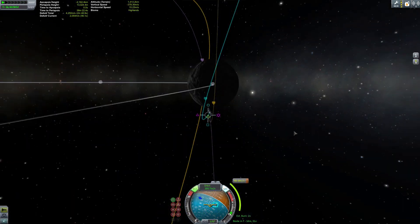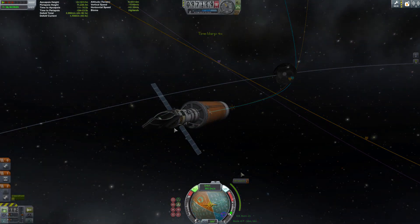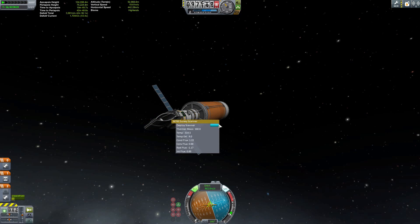What you do here is you go to the moon, as I am, and then you get yourself a polar orbit that I believe is above 60 kilometers. I think that's accurate — it should tell you. And then you basically just deploy, and it instantly does it.